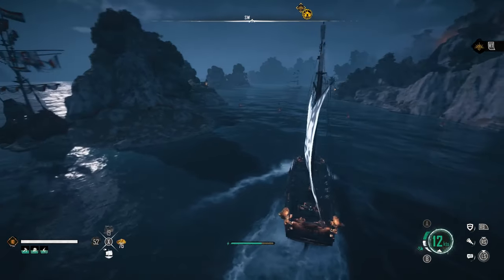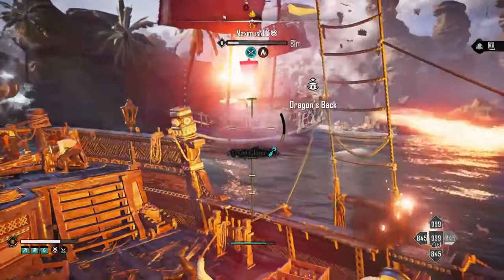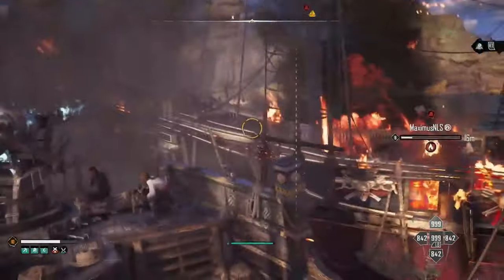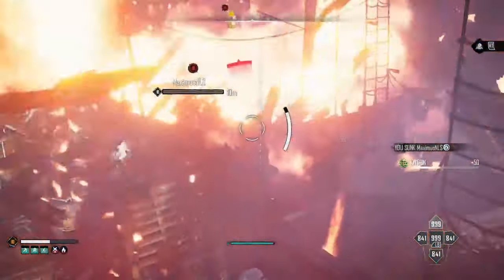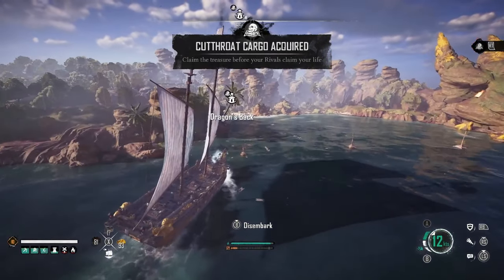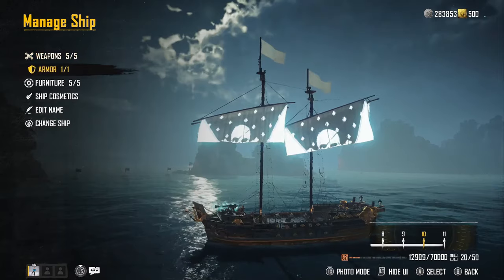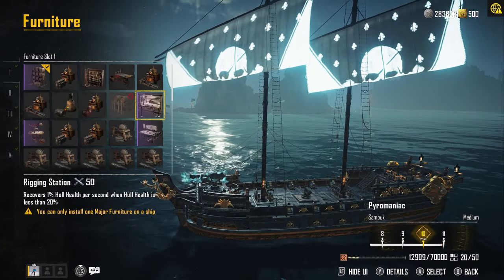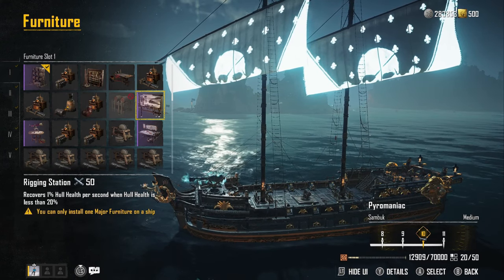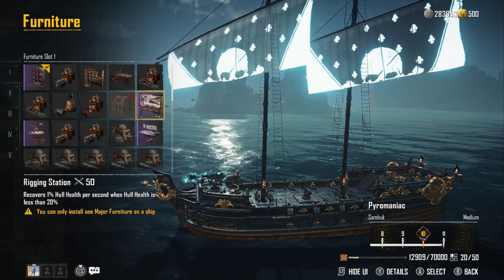You can use standard Sea Fires and standard rocket launchers — I've just been lucky enough to get the Blue Spectre from the ghost ship. I got the Termites Tier 3 when I stole someone's treasure map: a group was 300 meters from the outpost, I fast-traveled there with the Sandbuck, melted them, grabbed the treasure map, went to the outpost and claimed it. I also got the rigging station, which auto-repairs 1 health per second when your ship is below 20 health — but I prefer the extra acceleration for PvE.